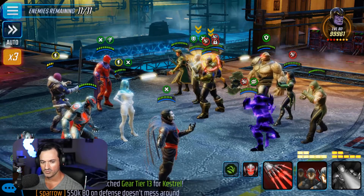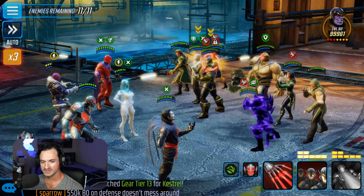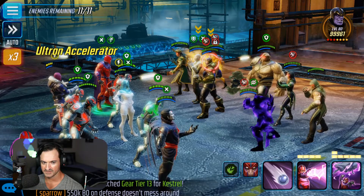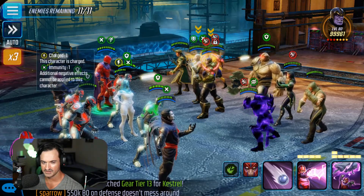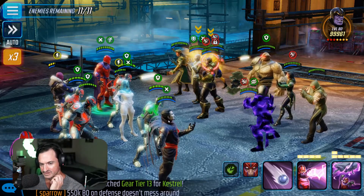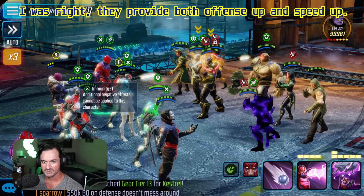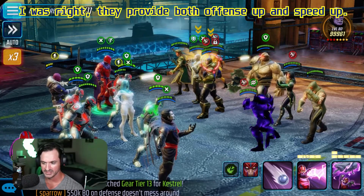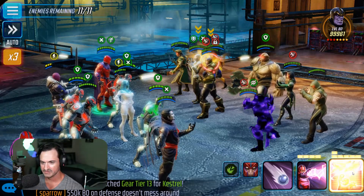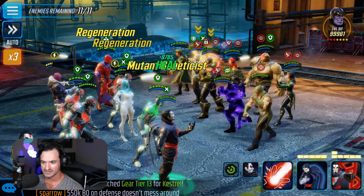Now we're going to summon with Ultron — all three minions are going to come up. We get the healing minion and the others that provide offense up and speed up. Then we'll use the special from Magneto to get everybody to huddle up together, and we'll hopefully blind most of them — which we did successfully.